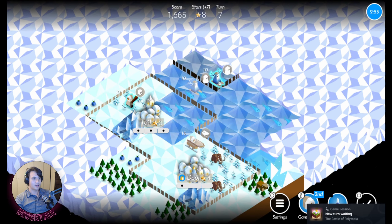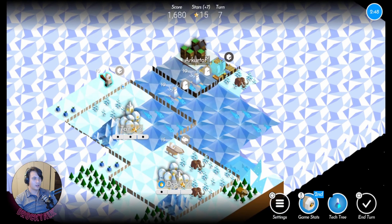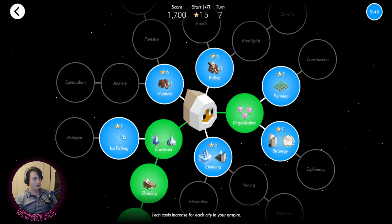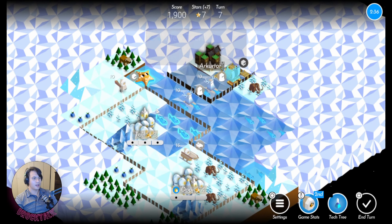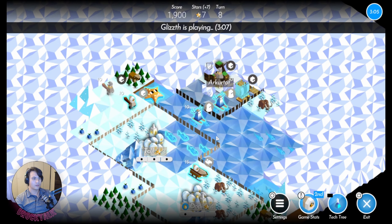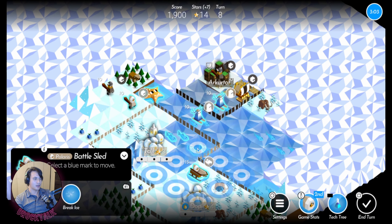Sleds don't move very well on dry land. Oh, look at that — another star! I need to upgrade so I'm going to go for fishing, and then I'll be able to upgrade next turn with an outpost. I don't think the sled will be able to move quickly because it's starting on land — yeah, unfortunately, they're pretty bad on land.